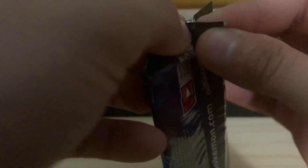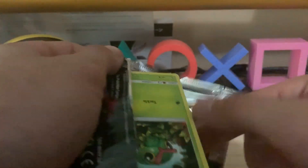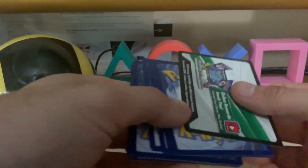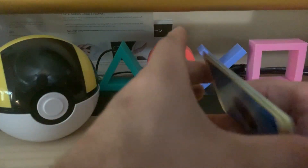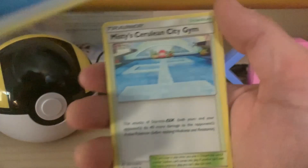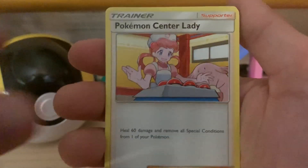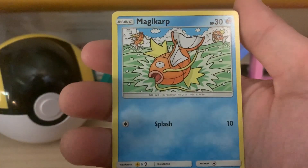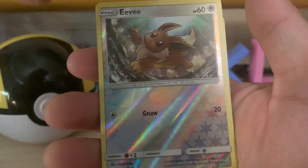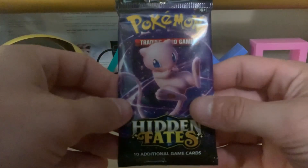I think we might have one more Full Art Shiny in these last four packs — I'm hoping we do. Code card for you. Four to the front with a Water Energy, Misty's Cerulean City Gym, Tamer's Surge Strategy, Pokemon Center Lady, Caterpie, Charmander, Clefairy, Psyduck, Magikarp. And for the Reverse we got an Eevee, and on the end we have a Mew.